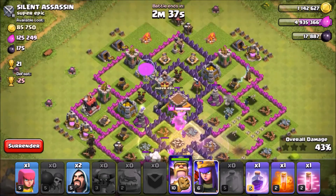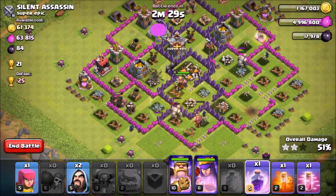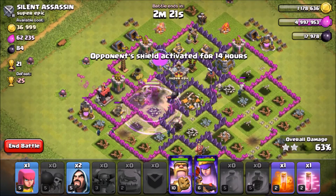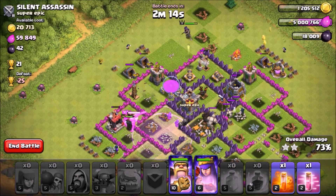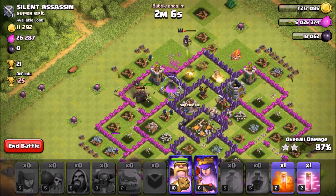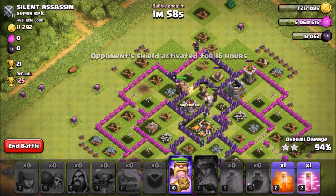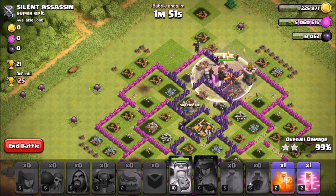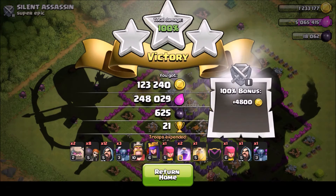I'm gonna drop my Archer Queen up here — you want to drop her at the same time as your king. I dropped the rage spell and now the Pekkas and everything are being raged. I'm dropping the wizards and the archer — I'm gonna get this three-star for sure. Go Wipe is a very powerful attack, especially when they don't have clan castle troops to slow you down. I forgot to use my queen's ability, but we got the three-star and a ton of loot!